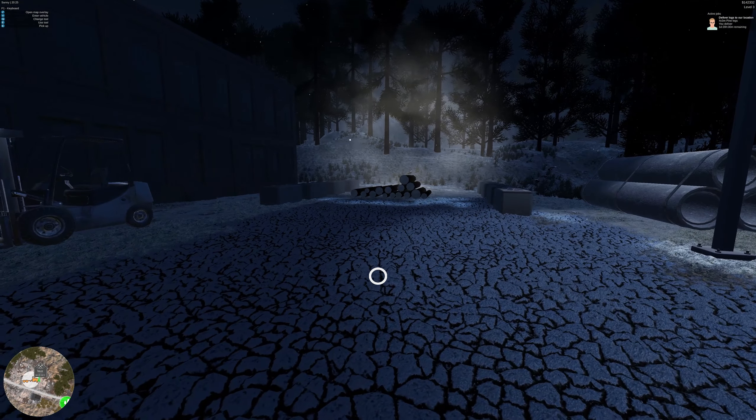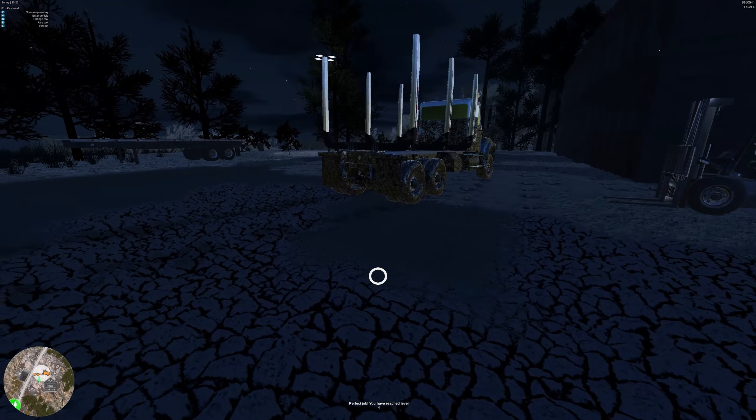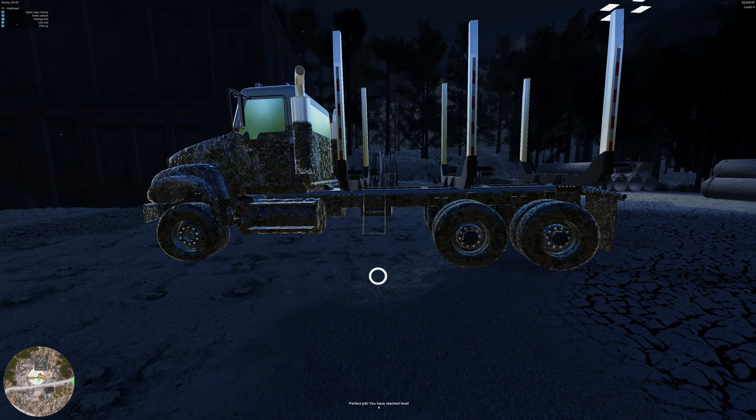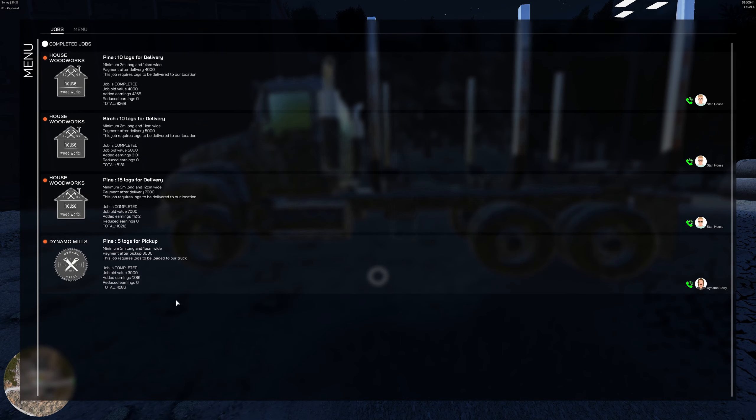They've got my four logs — giving it a moment. Perfect job! You have reached level four. Perfect job, of course — like I always say, it's me doing the job. So we got seven thousand plus added earnings — that's eighteen thousand two hundred twelve dollars for that job. Heck yeah! That brings us back up to one hundred sixty thousand dollars.